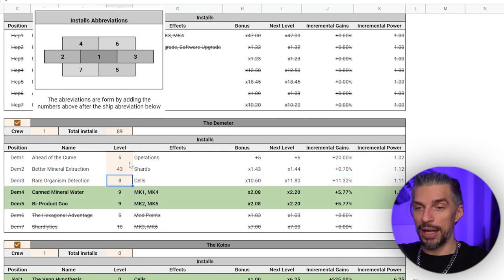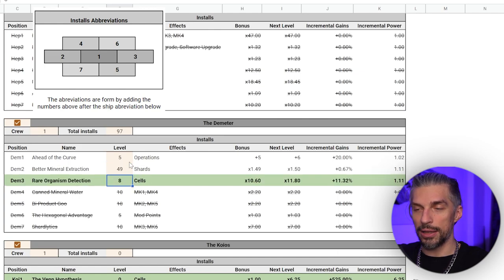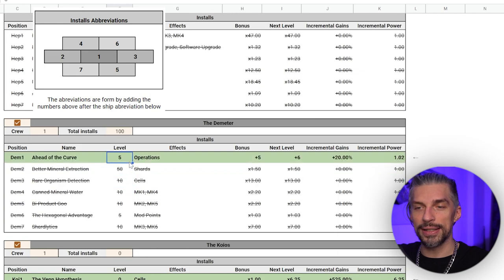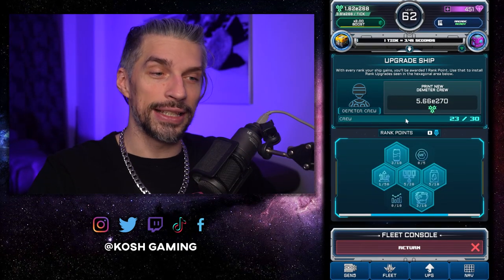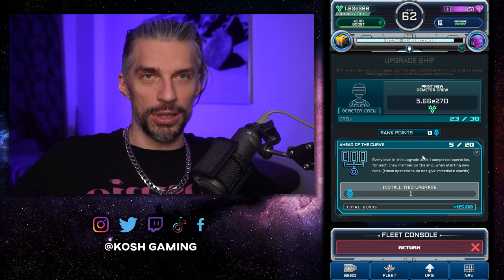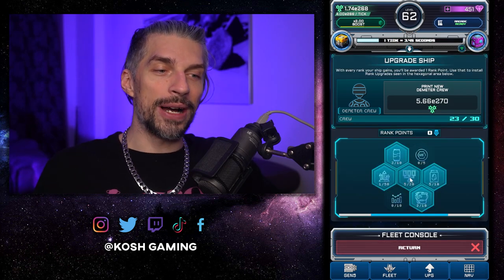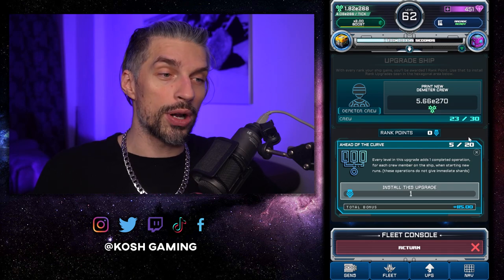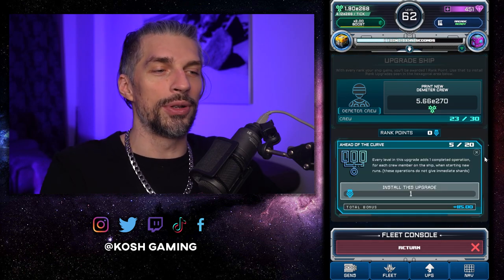Continue at 38 through 43, then finish up those remaining things — 45, 47, 49. Then put the rest in cells and the rest in ahead of curve at 50. You can put up to 20 there. Dimeter is done. Final tip for Dimeter: if you just got back from long offline time like 24 hours and want to reset immediately, put spare points into ahead of curve so after reset you get more completed operations bonuses. I sometimes have six spare points and put them there before reset — really worth it.